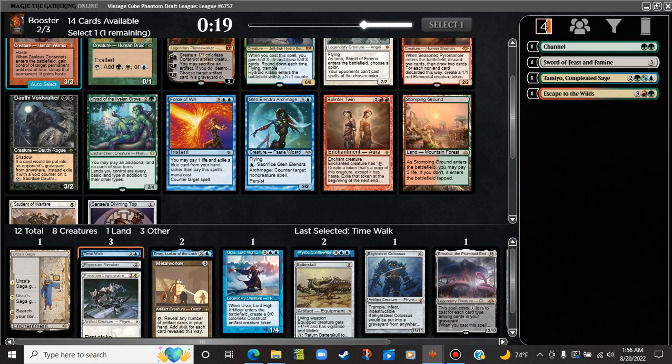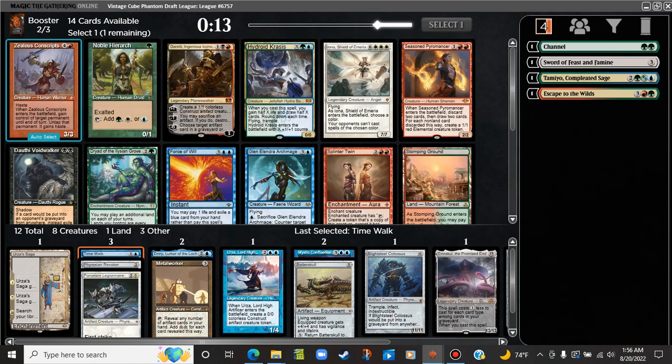Like, what are we taking out if we do that? Metalworker, Batterskull, Blightsteel, Emrakul — you know, it's a pretty good game plan. I think we will take it.